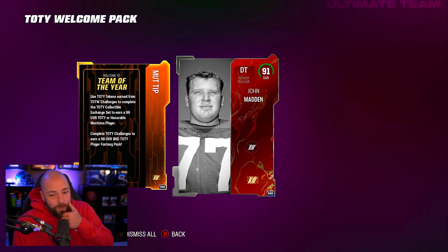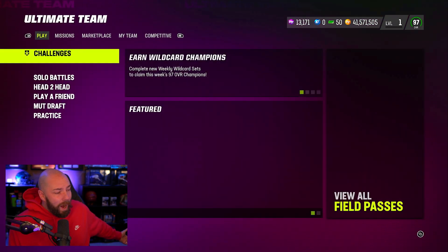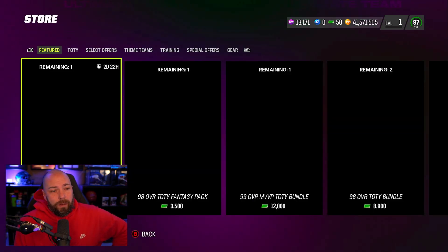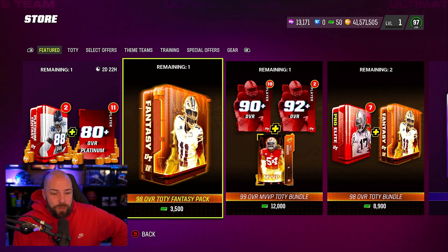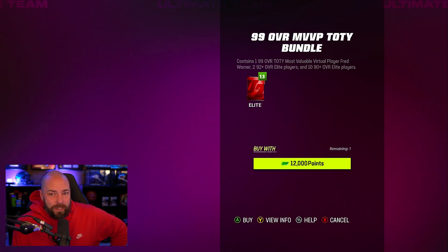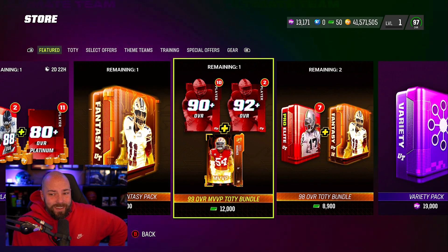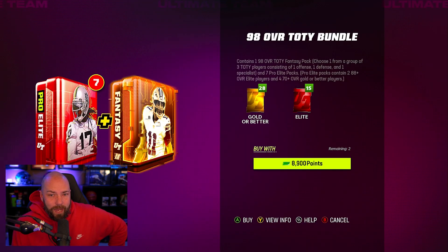You get a 91 John Madden again, who you need to put in your lineup to upgrade. I heard there's no Team of the Year roll, no Team of the Year roll at all. They're giving you a one-time Team of the Year fantasy pack for 3500, and there's a 99 Fred Warner in here — 292s and 1090s for a hundred dollars, seven pro elite packs.